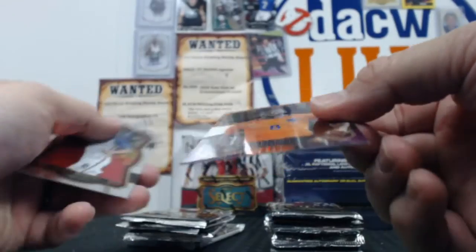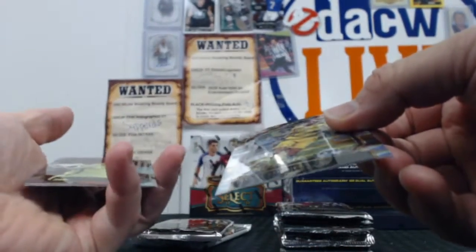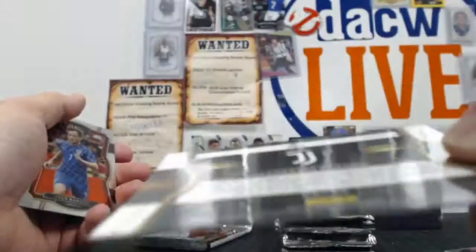This is a relic. No numbering. Wijnaldum. Another prism. There we go — Marino die cut out of 249. Album Yang. Fabianski — the prism. Buffon white prism, should be numbered out of 99.